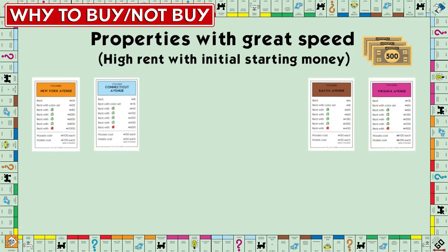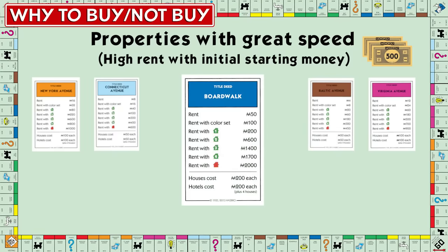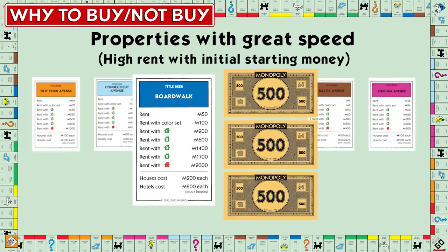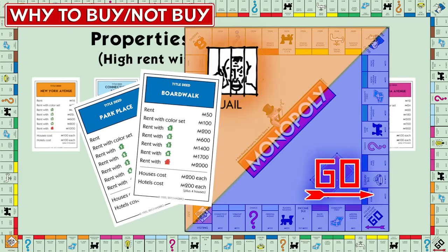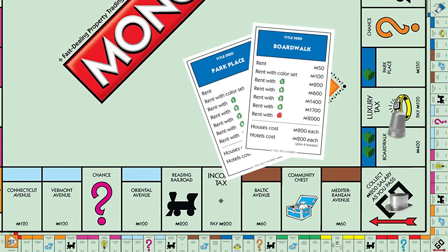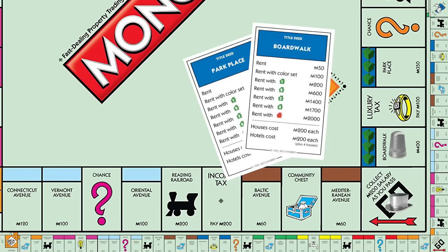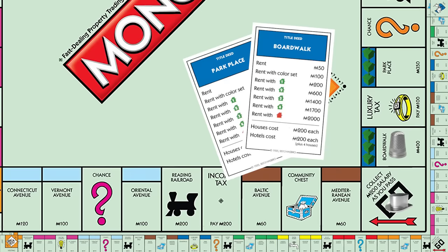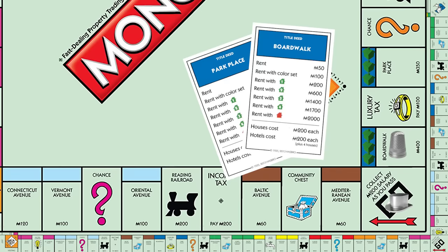A property you probably weren't thinking about: Boardwalk. Yes, the most expensive property on the board is actually one of the cheapest to develop. With your initial cash, you can get a rent of $600 on Boardwalk because blue only has two properties to develop. The disadvantage is the odds aren't particularly high to roll there. But if you get a $600 rent, you can afford three more houses and rent is suddenly $1,400 — which is going to give anyone a bad day. That's why you shouldn't overlook these properties or simply let someone else own them without defending yourself.